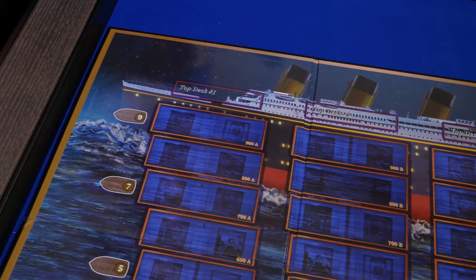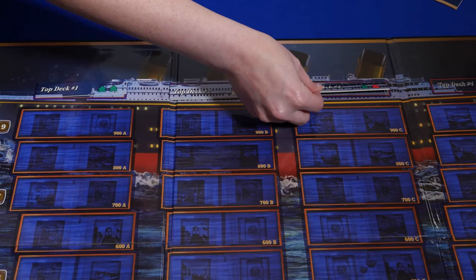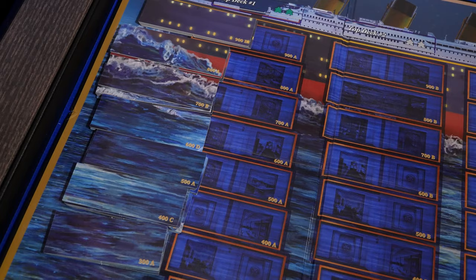Let's jump in to the set-up. To set up the game, place the Titanic board in the center of the table and place the four top-deck tiles on their matching spaces. Next, sort the 36 location tiles by their numbers and place them face-up in the matching rows.